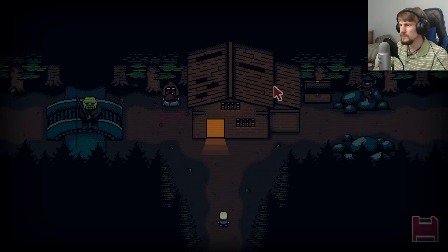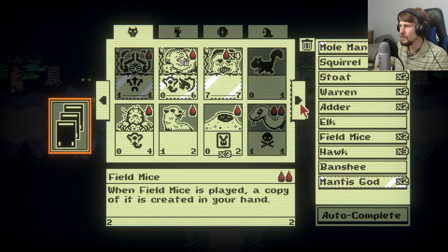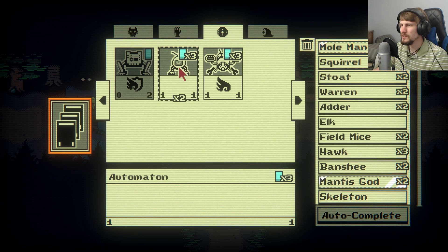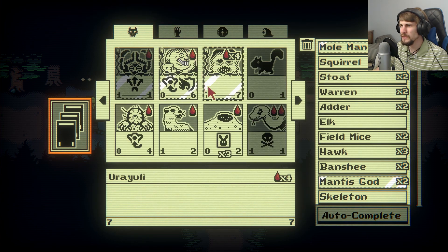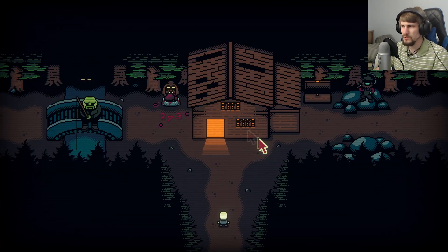We can keep working here — I should look at altering the deck, because I've got to get more sacrifice stuff in there. The seven squirrels are good to have; I don't need that many Warrens. I think I want to maybe add the Skeleton, maybe the Banshee — they'll be able to be played out without needing something sacrificed in their place. I'm getting another Mole Man. Field Mice might be too expensive for what they give. Yeah, let's take the Uriuli — we didn't take them last time, so we'll see how that works.